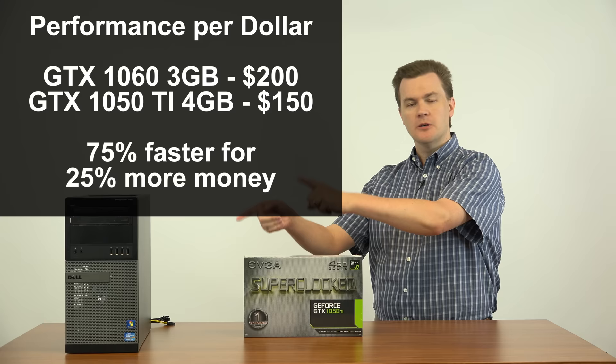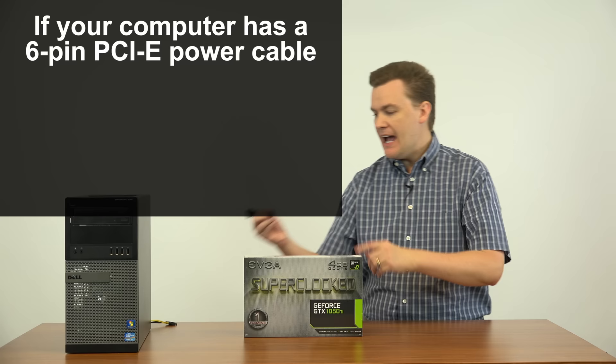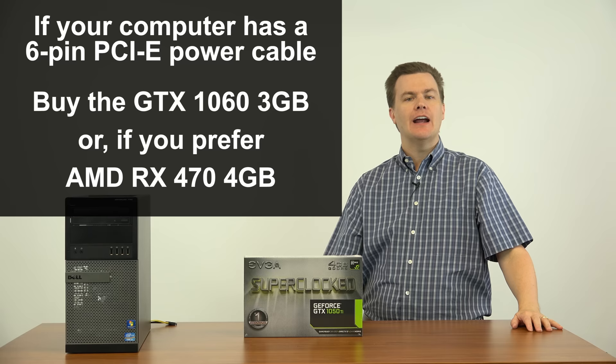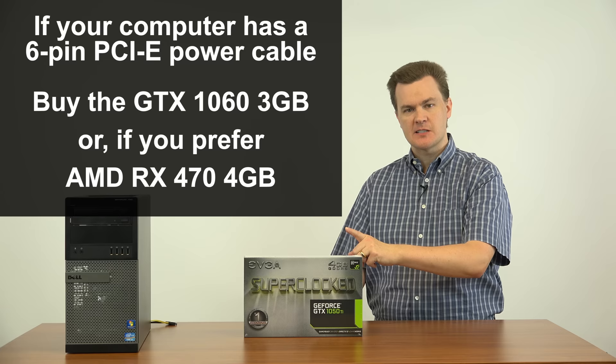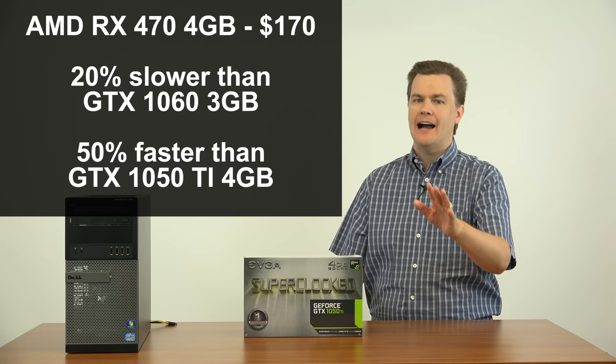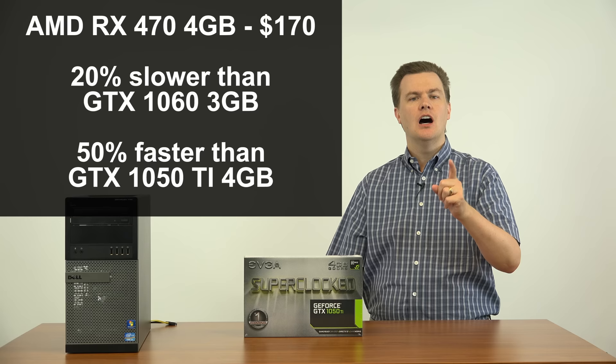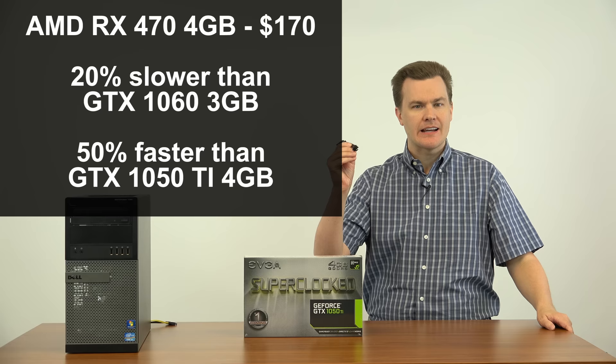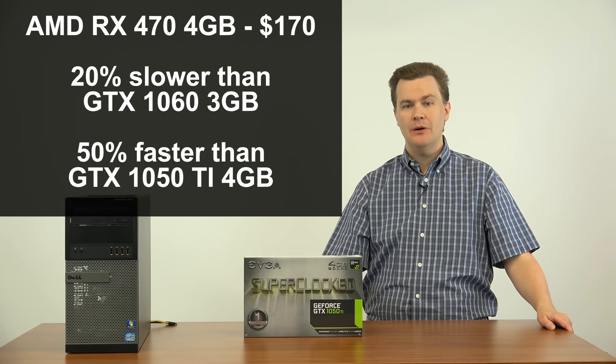Please note: if your computer — be it a pre-built or a custom built — has a 6-pin PCI Express power connector coming off the power supply, buy the 1060. Or, if you prefer, the AMD RX 470. The RX 470 is less expensive than the 1060 but a little bit slower — $170 currently after mail-in rebate on Newegg for a 4GB RX 470. That's only $20 more than this card, but those cards require an 8-pin PCI Express power cable and draw more power.